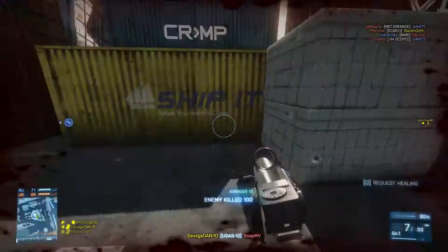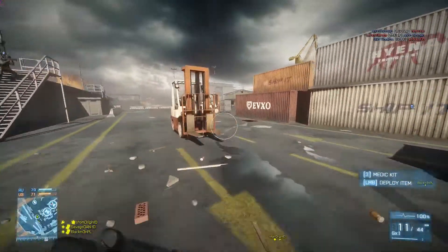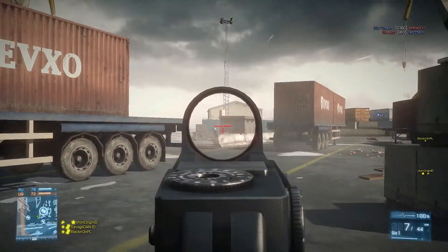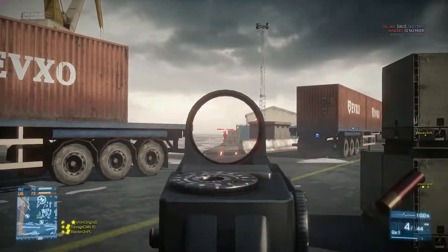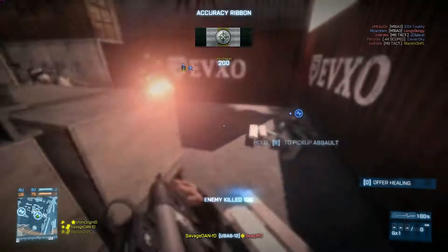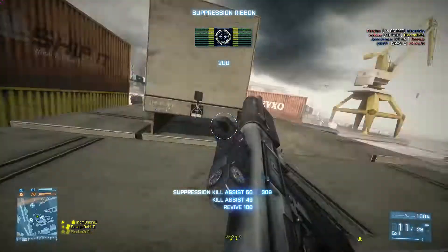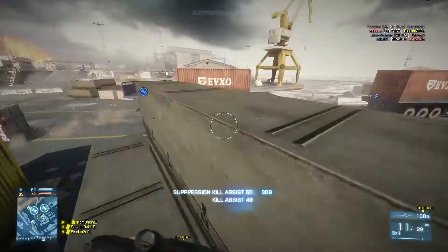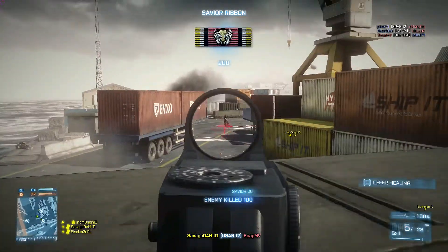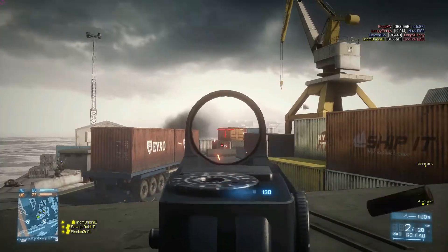Shotguns with slugs are kind of overpowered, but DICE didn't want to fix them, so I'm guessing it'll stay like this until Battlefield 4 comes out. Hopefully they fix it — if not, I'd be a little pissed off because I'm tired of seeing shotguns all the time. I will pull one out if my team is getting destroyed on a small map, because I know I can do a lot of damage fast. I'm one of those guys who really doesn't miss with shotguns — with the 870 or SPAS-12 with slugs, I can do a lot of damage very quickly.